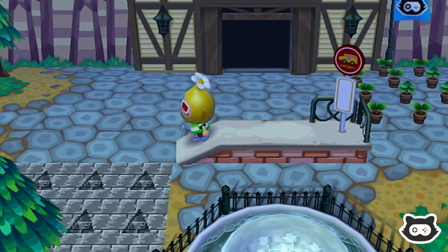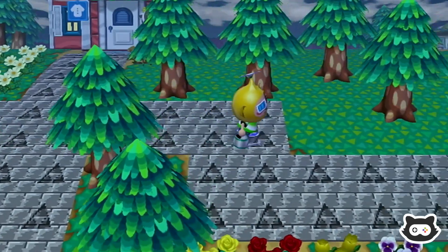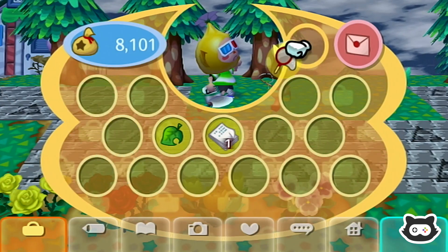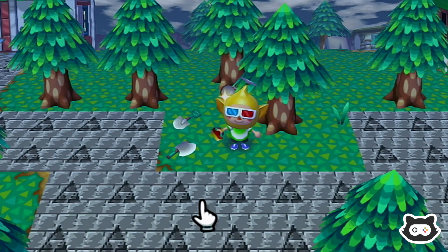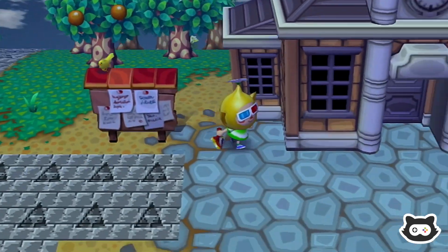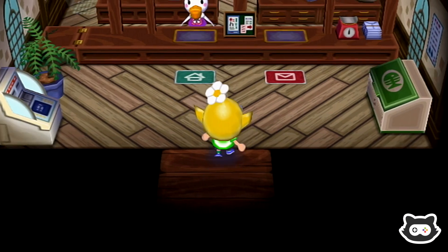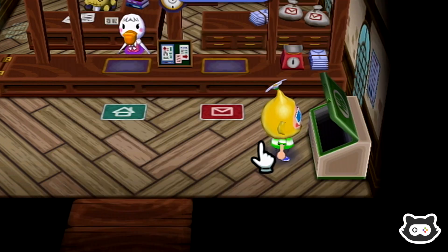We might have to drop our tools somewhere because we've got a lot of fossils to pick up. I'm going to drop our tools here — oh, this invite card again. I'd better keep the slingshot on us though; you just know the one time we don't have it, a balloon will come flying past. I'm going to dispose of this invitation — it can't even be used as a normal letter, because if you send it to a villager they just see it as an invitation.